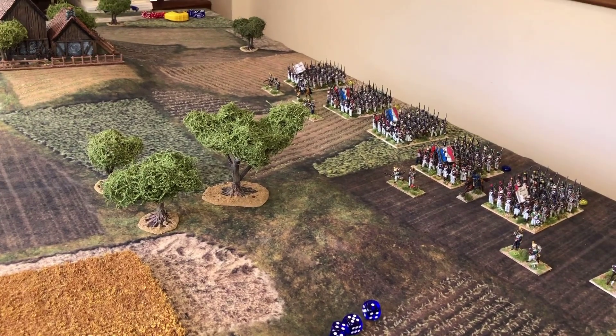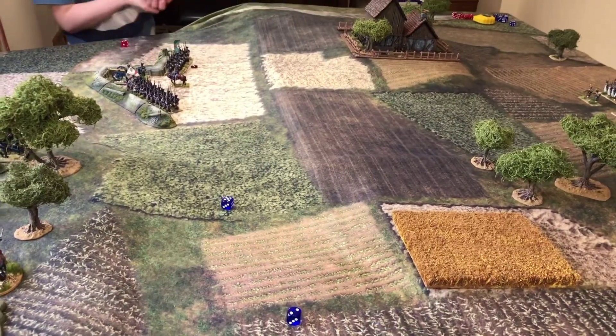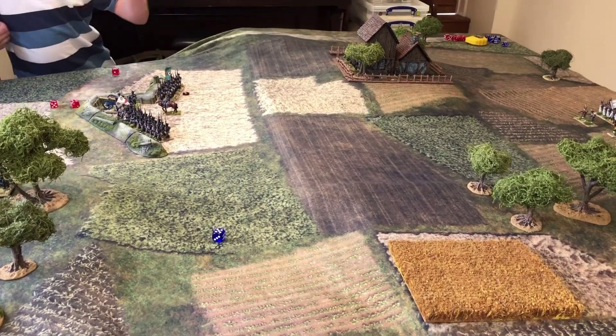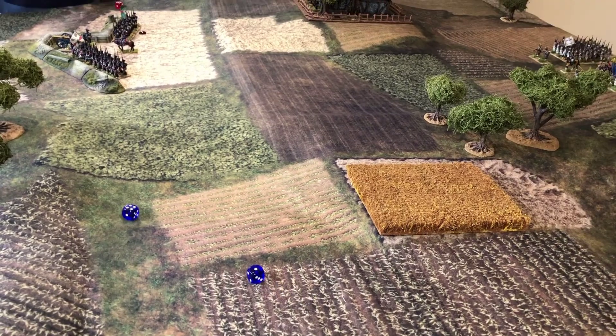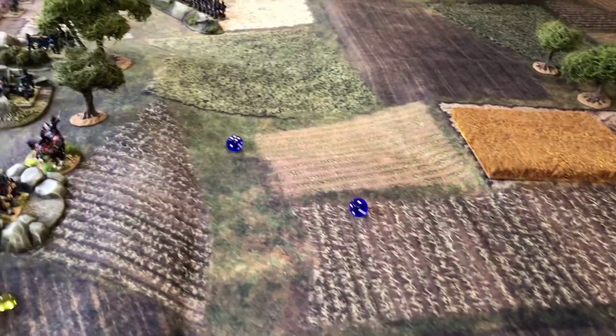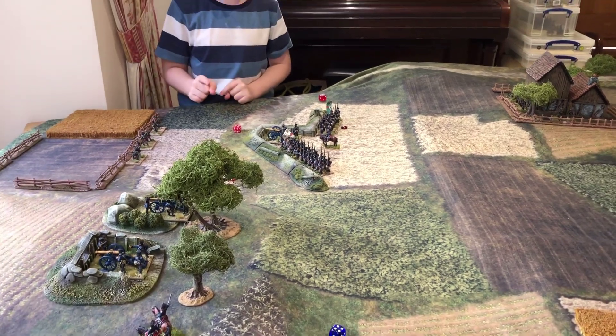Let's deploy our ADCs and roll for initiative. For the French we get a seven; for the Prussians we also get a seven — that's a re-roll because it's the first turn of the game. French don't do so well this time, only getting a five, while the Prussians roll double six. I wish that was a shooting roll!